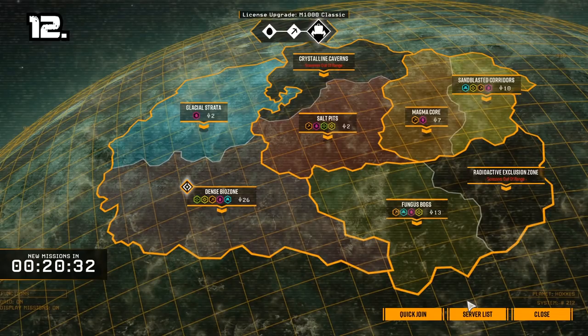Number 12: Tip regarding servers — you can see how many missions are active depending on how many rockets each biome shows to the right of the mission.